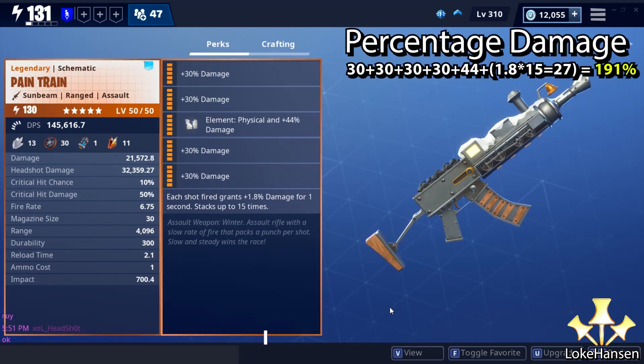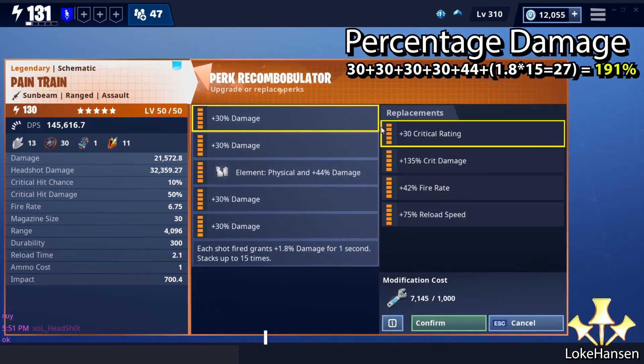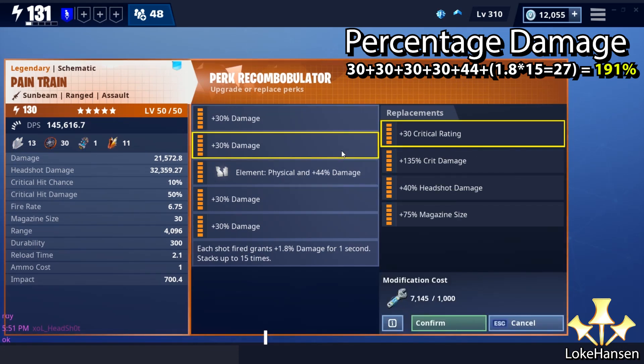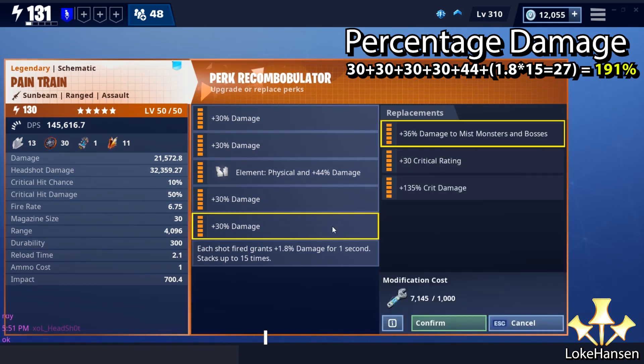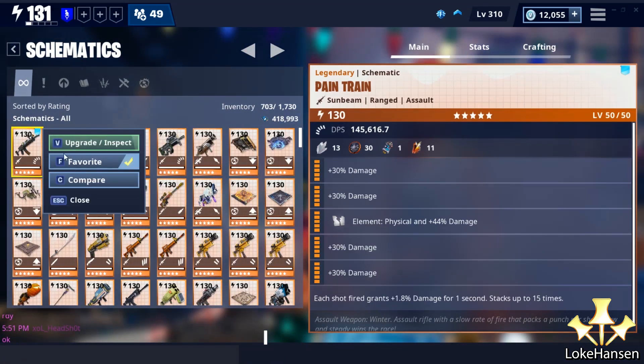All the way up to power level 130. Look at this — I maxed out my perks and I selected effectively six damage perks. Four core damage perks, plus the element which is a damage perk, and the sixth perk is one as well. We have some absolutely unreal perk options with this weapon. I wanted to go with a maximum of 191 additional base damage — no critting, no headshots, just pure damage from the Pain Train.